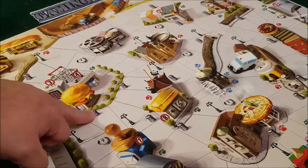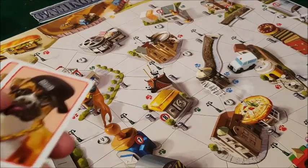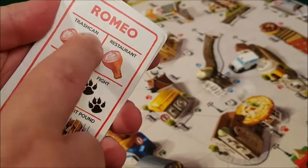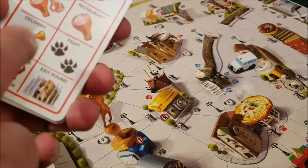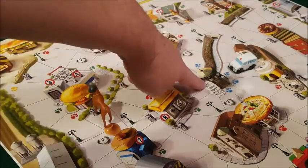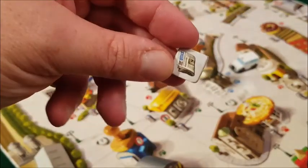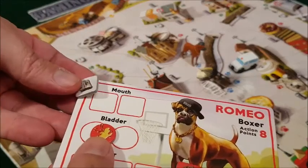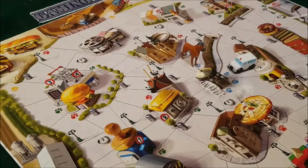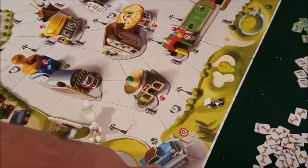You can search trash cans — that's where the deck of cards comes in. If I search a trash can, I flip over the card deck and look at the trash can result. For example, I found food in that trash can — two pieces of food — so I move my hunger up two spaces. Begging at the restaurant gives only one piece of food. For newspaper delivery, I go to one of the blue spaces and pick up a newspaper, which goes into my mouth spot. The back tells me where to deliver it — for example, spot 12.